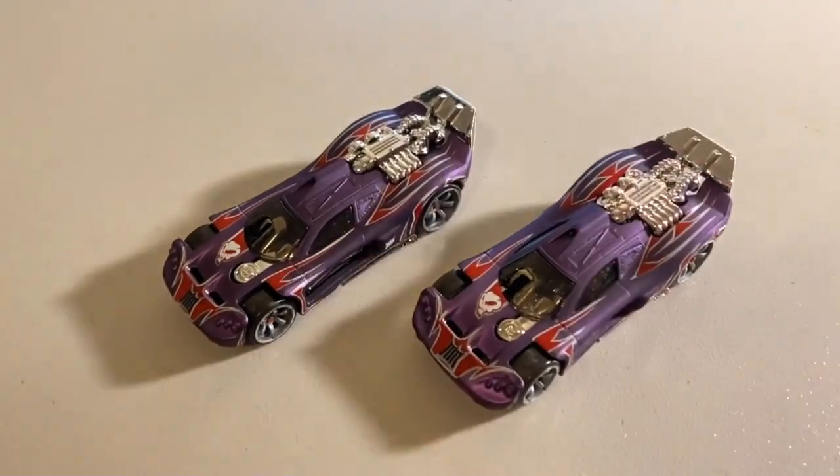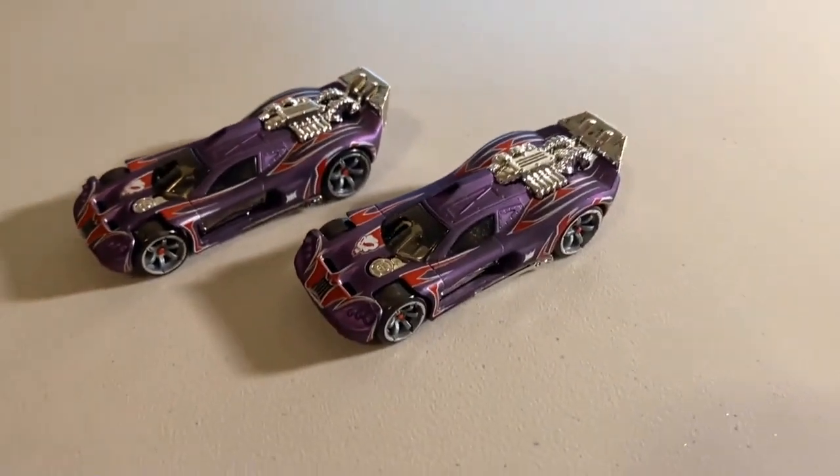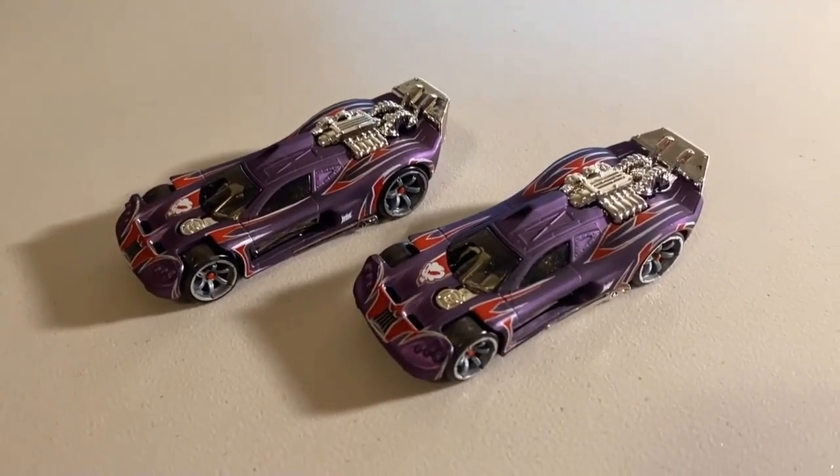Next up, two more loose mint cars — two gorgeous gleaming CM6 purple edition Spine Busters. Cannot say enough about those chrome spoilers; they absolutely pop in the light. The grand total on this order was $33 even to a return buyer — thanks for that purchase, hopefully you enjoy.